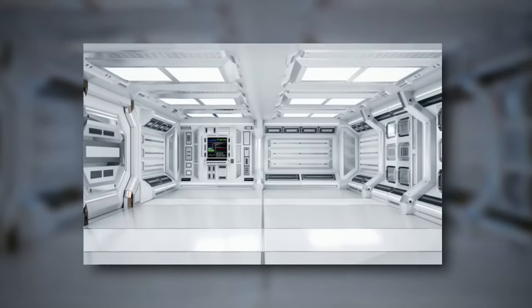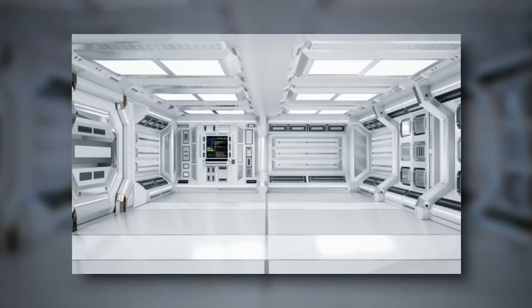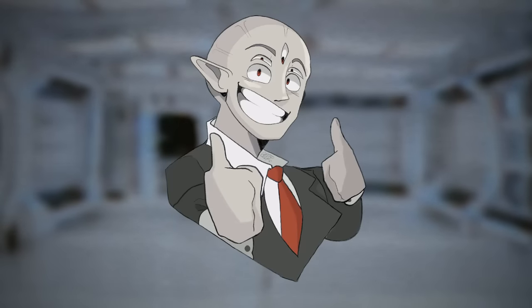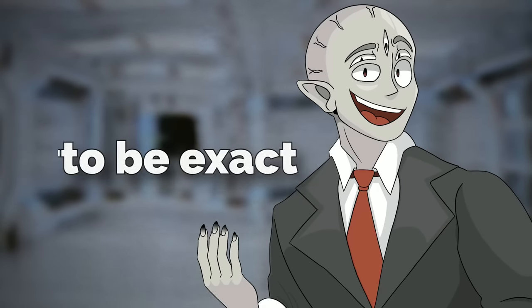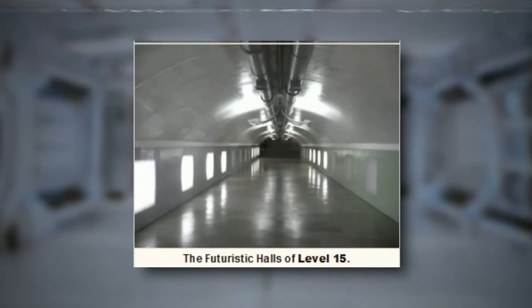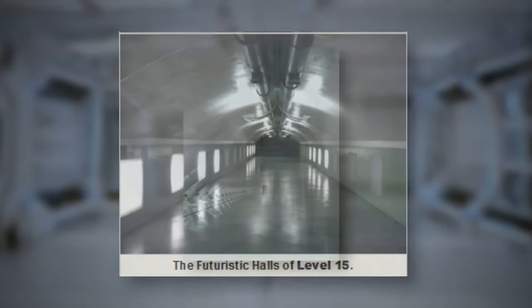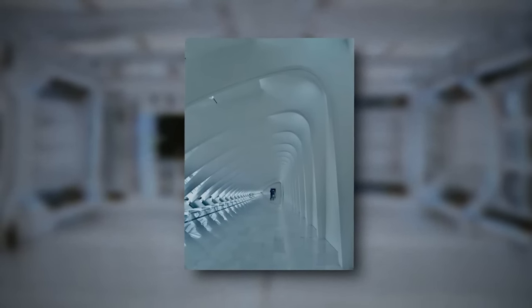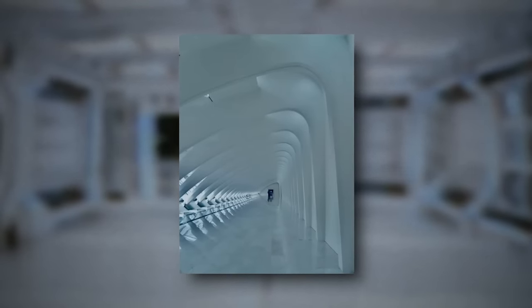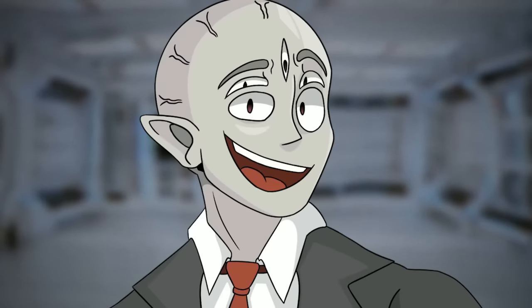People originally thought the hallways were infinite, but it's now known there's just so many that it seems infinite — it's actually around 6,000 kilometers squared. All of the rooms and halls are made out of white concrete floors with reflective steel walls and roofs, and steel beams holding it all up. On the ceiling and some walls, there are really bright lights that reflect off all the surfaces, making it eerie and futuristic looking.